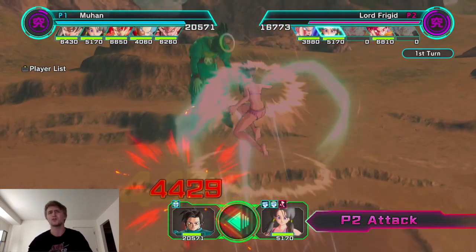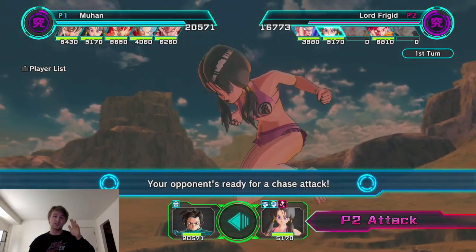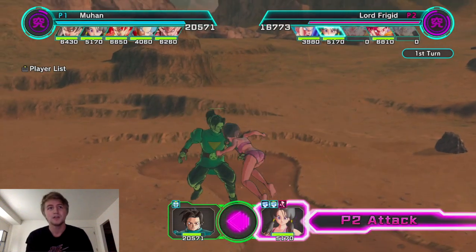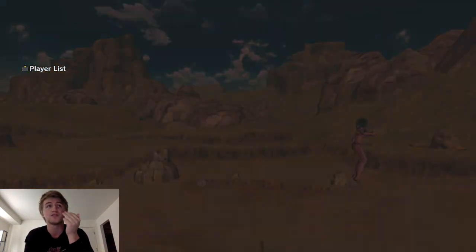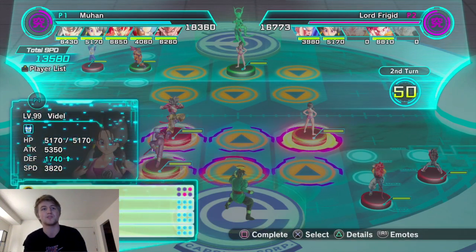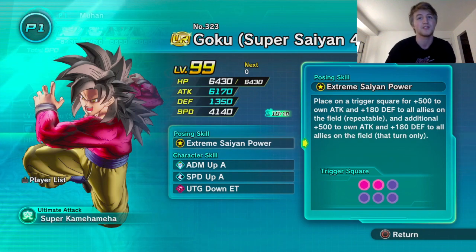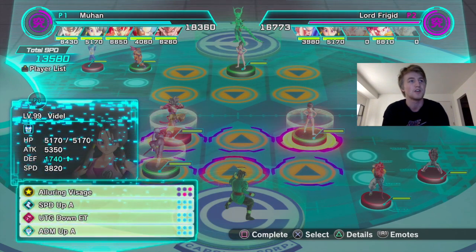Super Saiyan 4 Goku is one of the most underrated but really good figures in the entire game. I don't see anybody use him — shout out to Suntan Tana, I think I've seen him use SS4 Goku once. This dude is a beast. Look at this — already 6,000 attack, about to gain 500 more attack, then he gains 180 defense to all allies repeatable, then 500 attack for that turn.